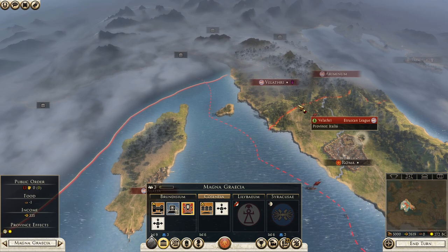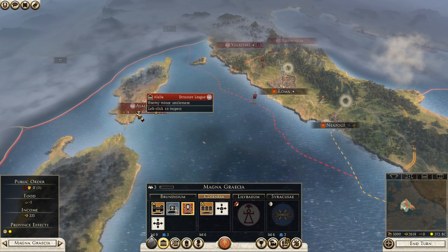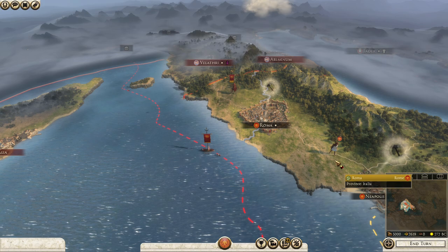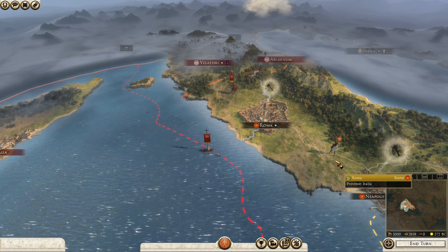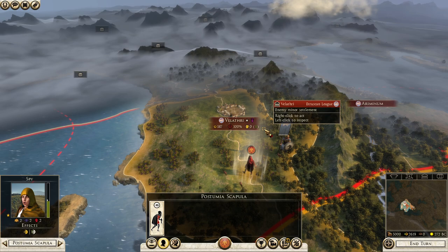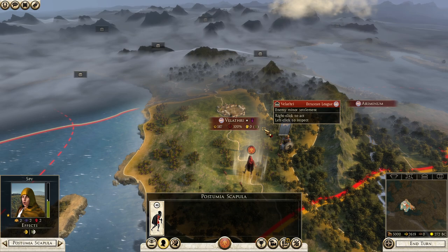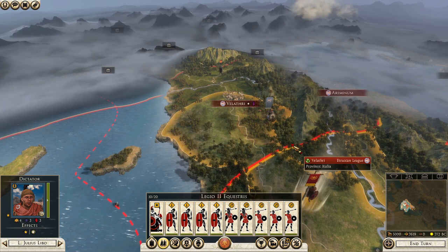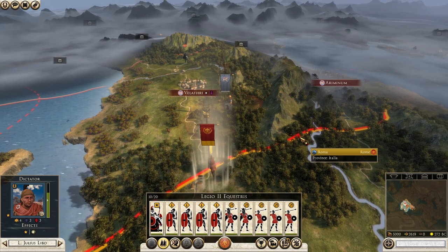We start the game at war with the Etruscans. They have three towns: Alalia in the province of Corsica and Sardinia — which is two cities only — and they own two in Italia. So we will of course try to get all of Italia under our control at the start. We do have a spy, and we're going to use our spy to see what's around us. It looks like Velatry has no garrison, so we could go there pretty soon. We'll advance our army, attack the enemy army, take Velatry, and then in the next turn take Ariminum.